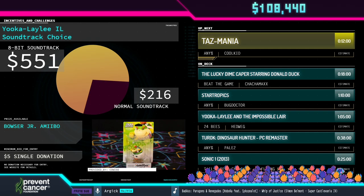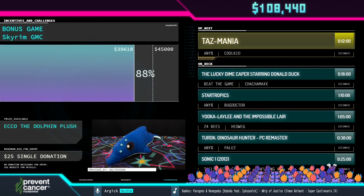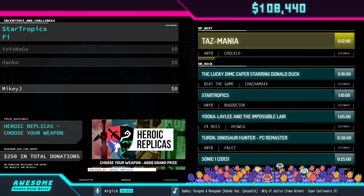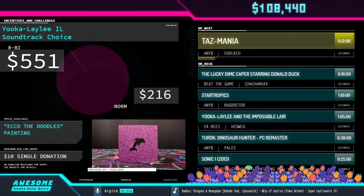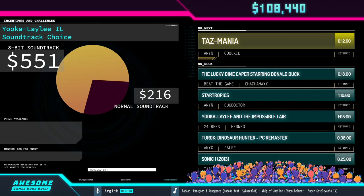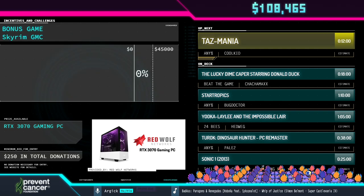Don't forget that you can put your donations towards any of our donation incentives currently running. We've got two for Sonic 06 and our bonus Skyrim game as well. The Elder Scrolls Skyrim is currently sitting at $39,618.40 out of $45,000. The Sonic 06 Glitch Exhibition is currently at $6,849.62 out of $15,000, with about seven hours before that one comes up. We can do it.